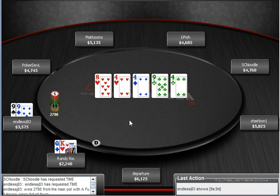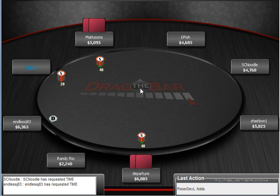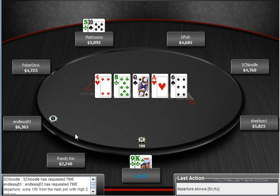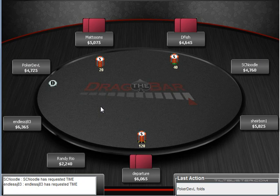He shows king-high, so we did get some information. We also would have never gotten any other action if we had decided to make a raise on the river — he's obviously going to fold. So that was a pretty interesting hand off the bat. We got a few more chips now, and we also got to see his hand and see that he's capable of making plays like that. I'm actually a little happy that I just decided to call instead of raising.